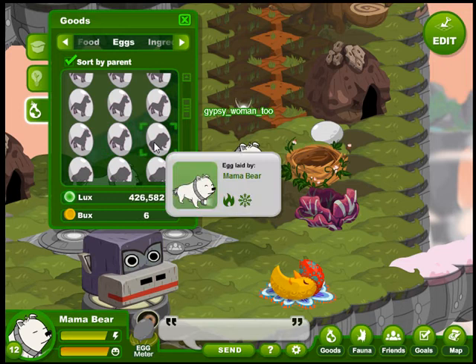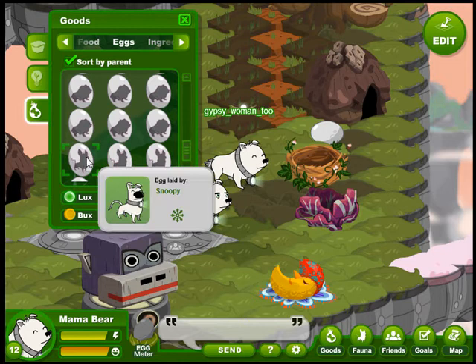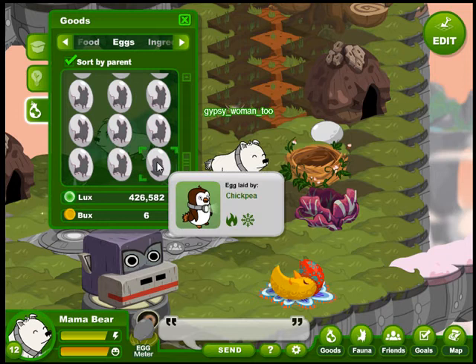Let's Play still has no heat gene but he's our starter so we'll keep him. Mama Bear has sniffer recessive and that's why we're using her instead of Nina's polar bear. Nina's polar bear had both hugger dominant and recessive, and Snoopy didn't have any heat.